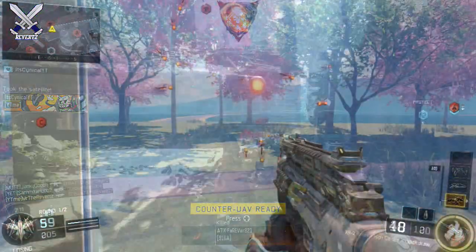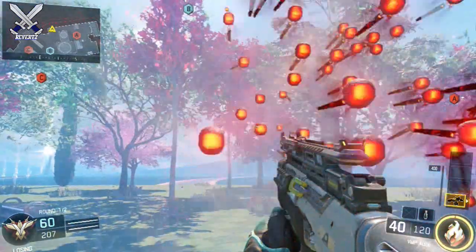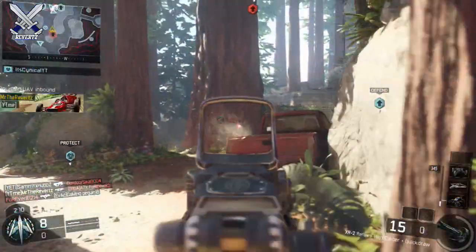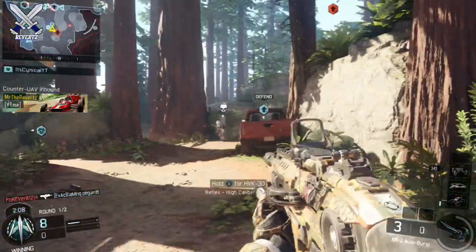The first one is with a specialist ability: Heat Wave. So when you hear the Hive trigger go off, if you use Heat Wave, it completely negates the Hive Swarm. But your timing has to be absolutely perfect — as soon as you hear the click is when you can use the Heat Wave.